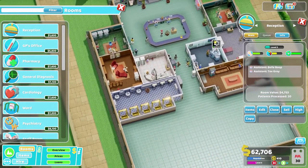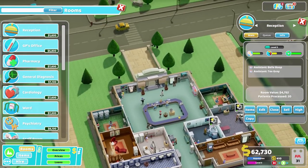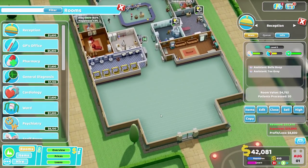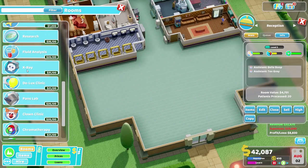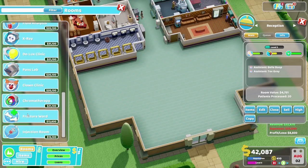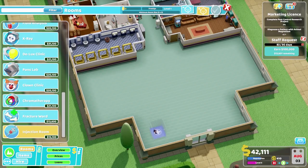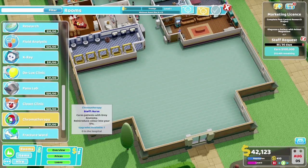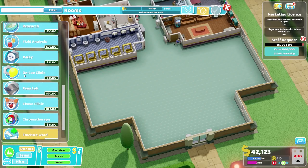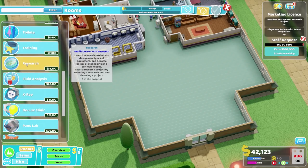We've got a pharmacy and that's doing okay right now. We're not seeing many people with issues that require a clinic, but perhaps we could fit a clinic down here. A ward would also be useful. X-ray, of course. Ground clinic, chromotherapy, fracture ward, injection room - which needs to be a 3x3. Deluxe clinic needs a 4x4. I'm really tempted to get a training room - a big training room. We could possibly make use of it.